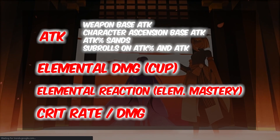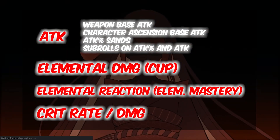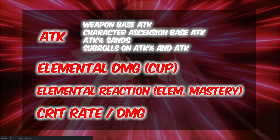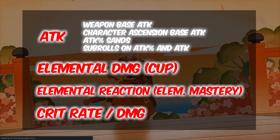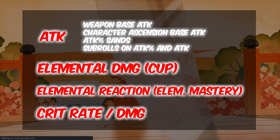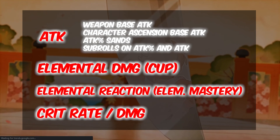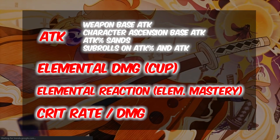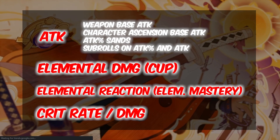If you take a closer look at how damage is multiplied, you start with attack. Some characters like Hu Tao have special abilities to get attack in different ways — her E skill makes her gain attack from max HP — but generally all characters will get their attack from the main weapon's base attack, then the character ascension attack increase, along with the feather, and maybe attack percent from sands and sub-rolls with attack and attack percent.